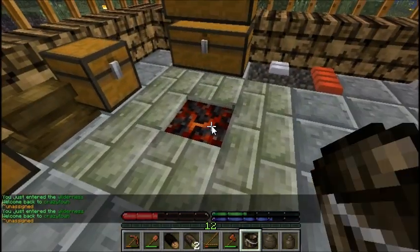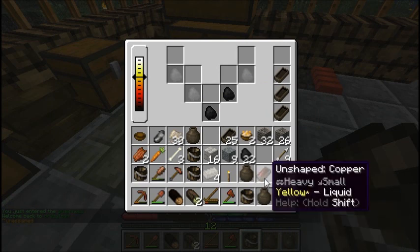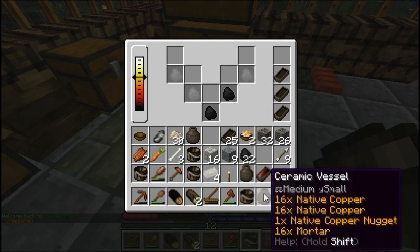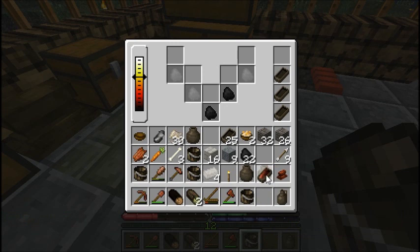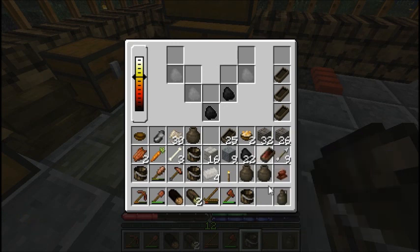The ingot should be liquefied. Yep, it is yellow. We're going to want it to cool down to orange. The inventory is laggy. We want this to cool down.